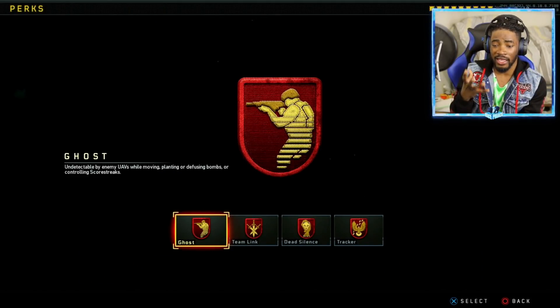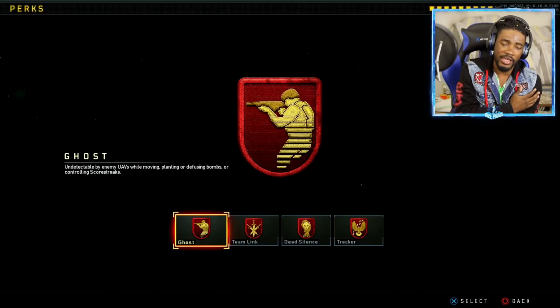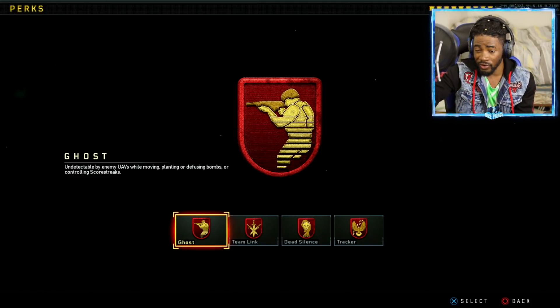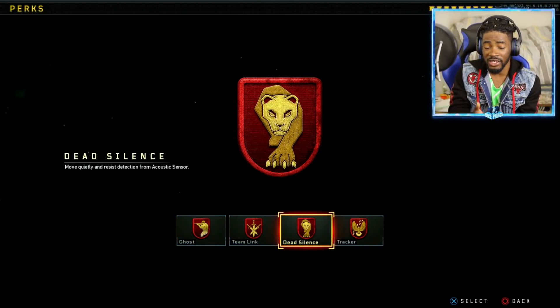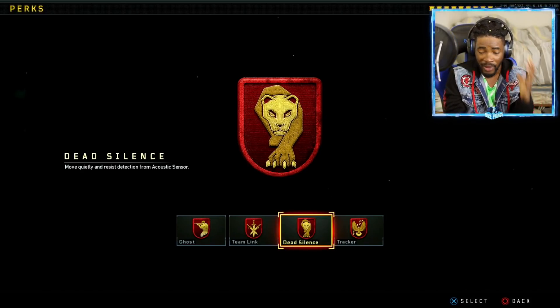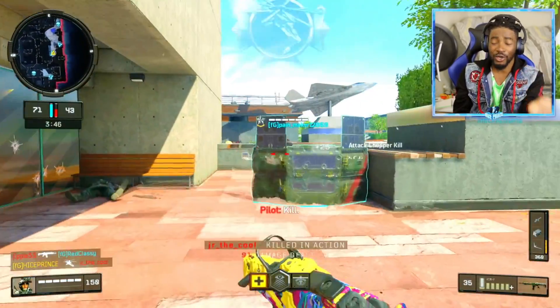For Perk 3, in previous Call of Duties I usually ran Ghost because at the start everyone uses UAVs and I really care about my KD. But this time something is different about Black Ops 4 — the game is fast-paced. Even though I know everybody runs Ghost, for some reason with my Acoustic Sensor I decided to run Dead Silence instead, because I can move silently and enemies don't know I'm right there. They probably think I'm camping but I'm not — I'm right there, moving silently, with my Acoustic Sensor on. This is just the best class setup — give it a try.